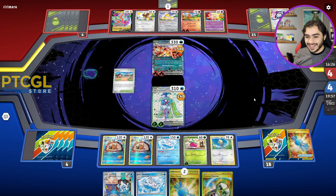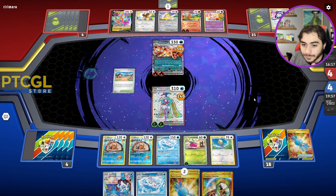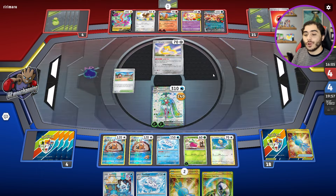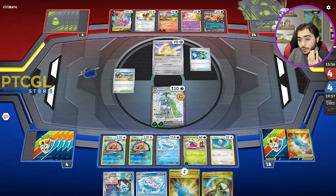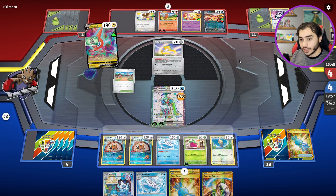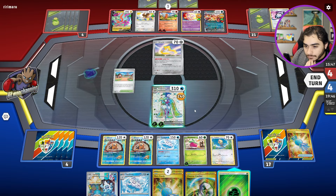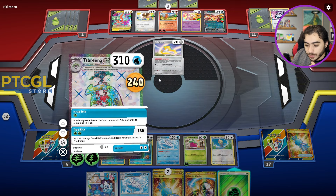We have Vanilluxe in play, so it doesn't matter. Honestly their best bet might have been retreating into Charmander for a TM Devo play, but they just didn't do that. They just cannot attack — I don't think they know what Vanilluxe does. If they Devoed us, we have Double Rare Candy in hand. They're going to retreat into Jirachi and go for an Instant Charge play, plus a Super Rod to put Fire Energies and Charizards back. I'm not sure I would have done that — you don't need to draw Fire Energy right now, you need to draw Rare Candy Charizard.